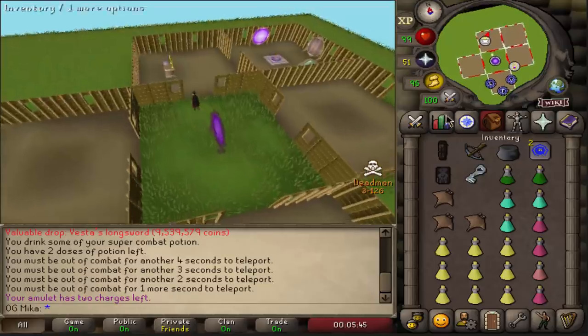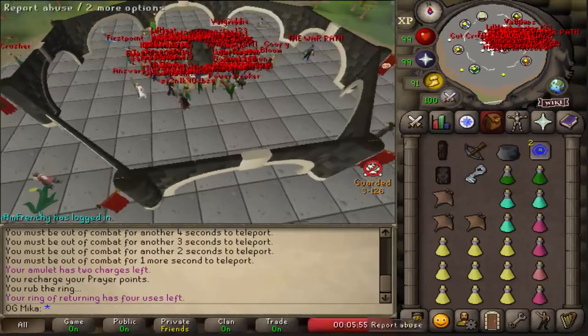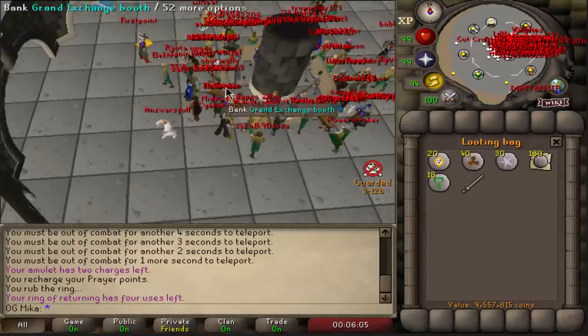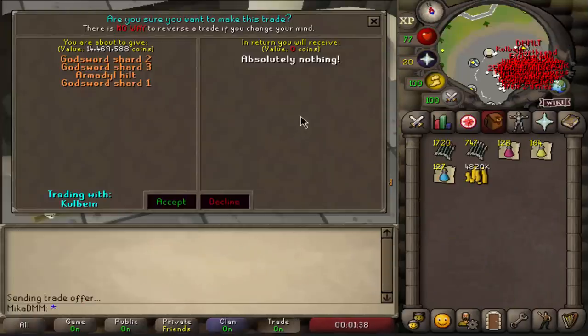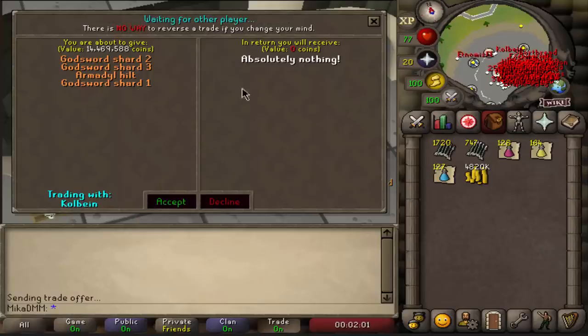Holy fuck are you serious? Oh my god dude, yes - no way we just got a VLS! That's so cool, that's the first time I've ever received the VLS in Deadman mode myself personally and not actually buying it. What a place to get it as well, holy shit. We're doing a pretty big trust trade right now - Arma hilt and pretty much all godsword shards in order for this smith to give me an AGS. Make sure if you're doing this you take collateral or take 07 money first and then pay back to make it safe. But I'm gonna trust this man because I have raided with him and he has split me before.